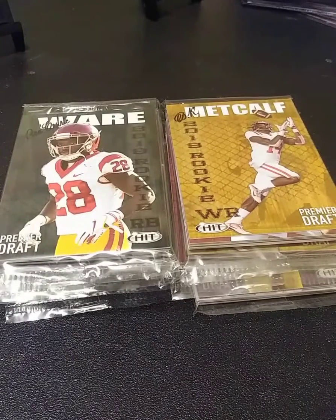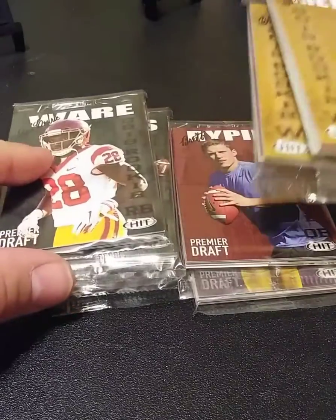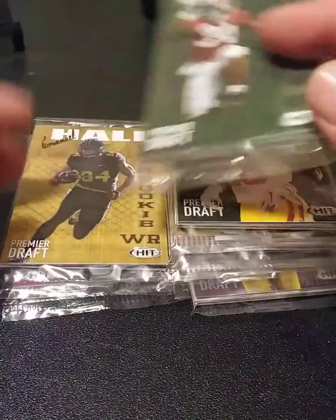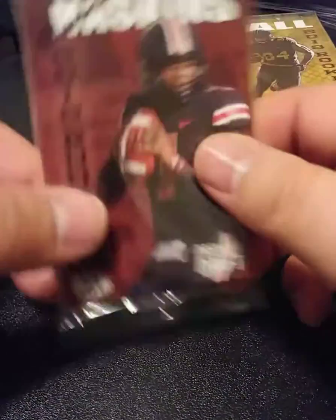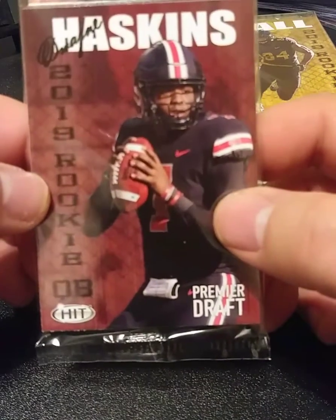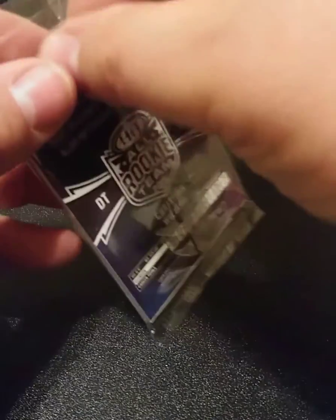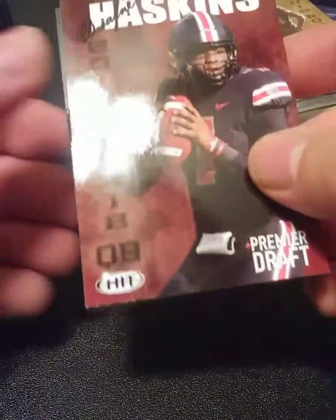I saw this box and it said four autographs per box. Some of the guys just got drafted, so I figured why not — it was $15. I'm not really sure who the stud is that we can pull. Some of the guys in the first round just got drafted. The cards look kind of cool. It's four autographs. I haven't really heard of this company before — Sage HIT. Kind of makes sense, considering there's four autographs.